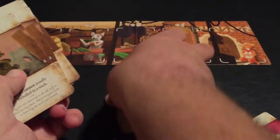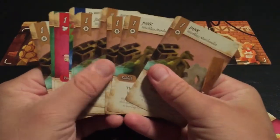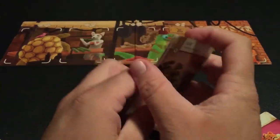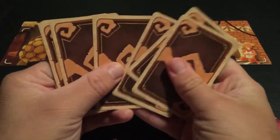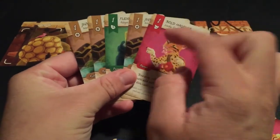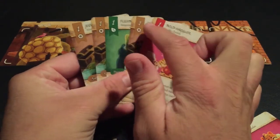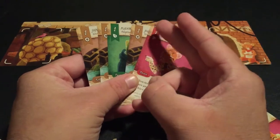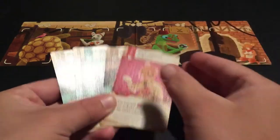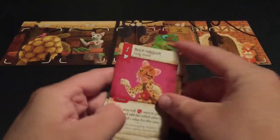Players shuffle their starting deck and draw the top five cards. It's possible they're all junk cards. The values shown on the cards indicate how much purchasing power you have — a total of five means you can buy a card costing up to five.